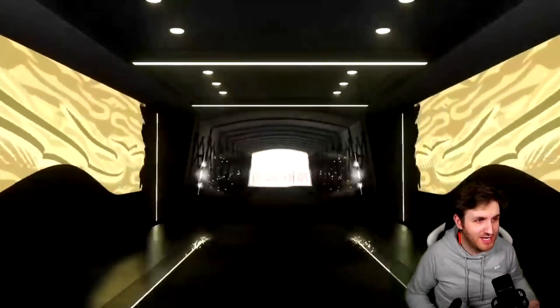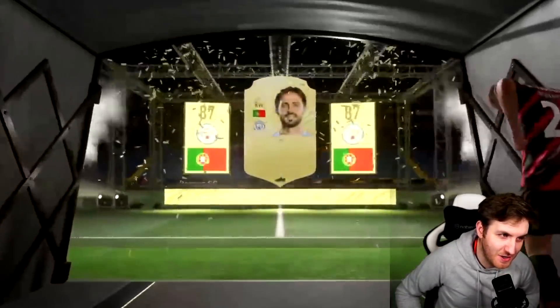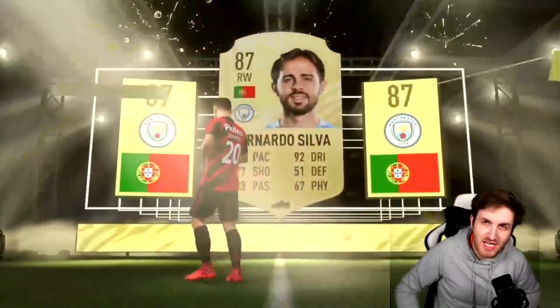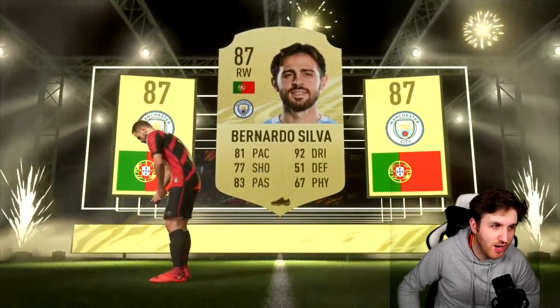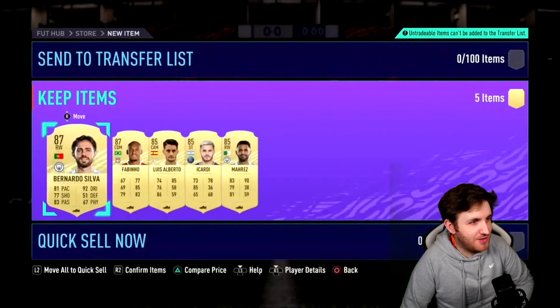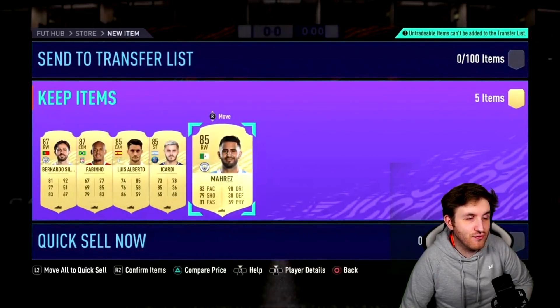This guy - I think he might get a Brazilian player. Portuguese. Right wing. Flashback Ronaldo? It's going to be Bernardo Silva. Imagine on FIFA you could get three different versions of the same card in terms of rating - like a right wing Ronaldo, left wing Ronaldo and striker. Anyway, we get Bernardo Silva, Fabinho, Luis Alberto, Icardi and Riyad Mahrez. Is that a dub or an L? Let me know.